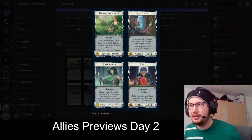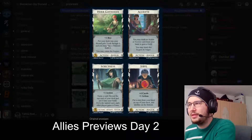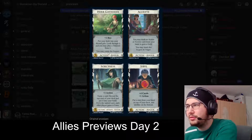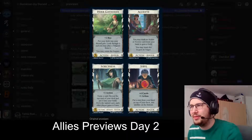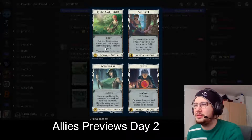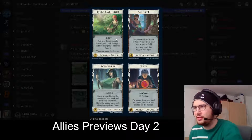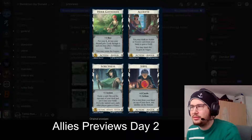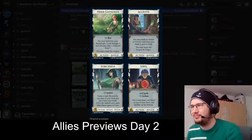We've got the Herb Gatherer: plus one, three cost, plus one buy. Put your deck into your discard pile, look through it, and you may play a treasure from it. You may rotate the Augers. So that's basically Chancellor plus one buy — you look through and play a treasure from it. Depending on what treasures you have in your deck, this can be plus two, plus three, plus five. That's kind of neat, though it's also thinning out the deck of treasures a bit.